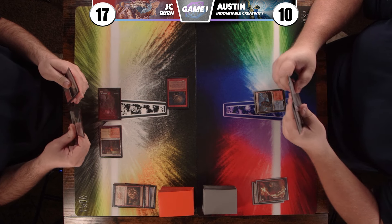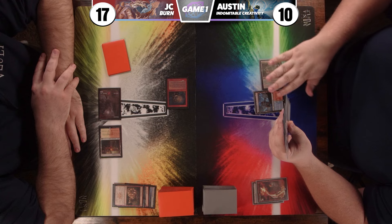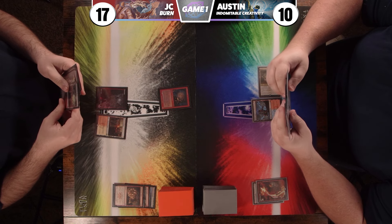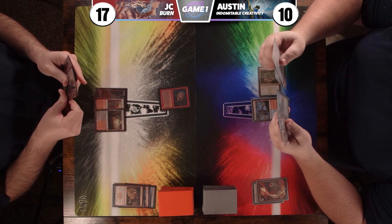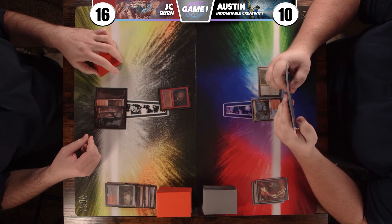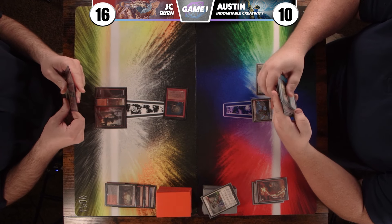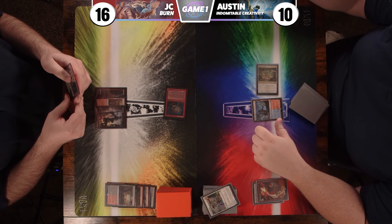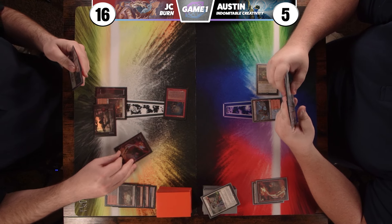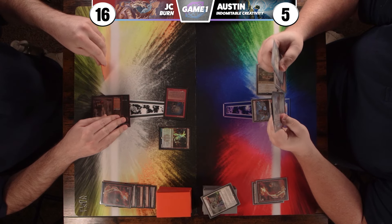That's not good for me. I play Jetmir's Garden, untap and draw. I play a Bloodstained Mire and get a basic Mountain, then go to combat and attack for two. The Goblin Guide trigger reveals a Leyline Binding. I take two. Second main phase, I Lightning Bolt JC's face, dealing three, then play an Eidolon of the Great Revel. That's unfortunate. I pass.